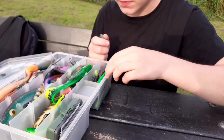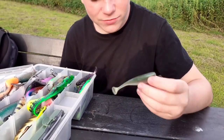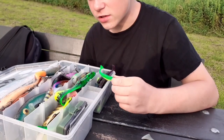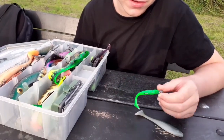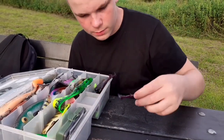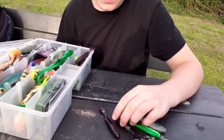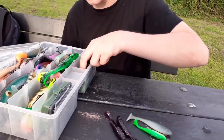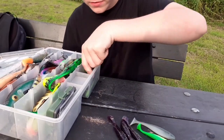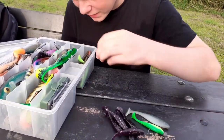First of all we've got a Gator Gum 12cm. I haven't actually tried this one out yet — I just got this in the post yesterday. Most of the stuff in this compartment is new. I waited for the stuff to come in the post to do this video because I love the Gator Gum stuff. I've also got some kind of Greatest mini flatnose shads — I've got like five of them left. I've been using them quite a lot but on the top they tear a little bit, so it's lucky they come in a pack of ten.